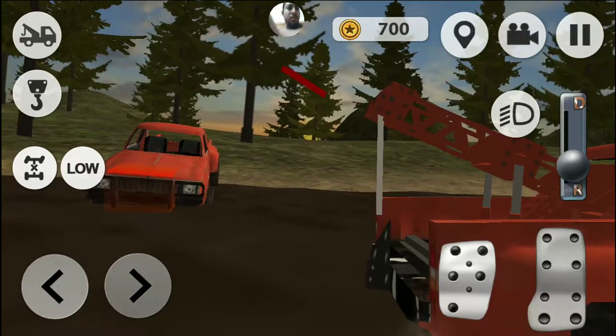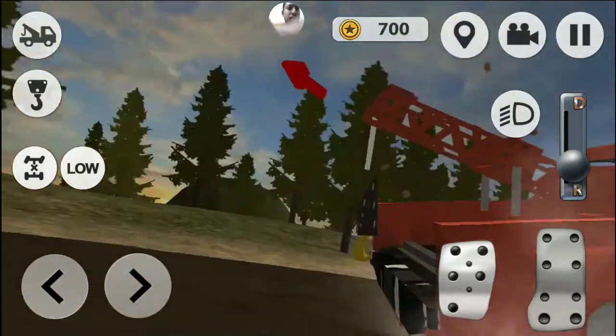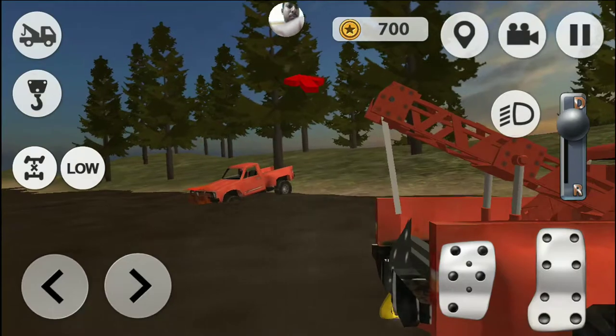Drive, rescue and transport. It is not an easy simulator, but plenty and talented. Drive and follow arrows to find off-road trucks. Park near them, put by the tow mechanism and transport.